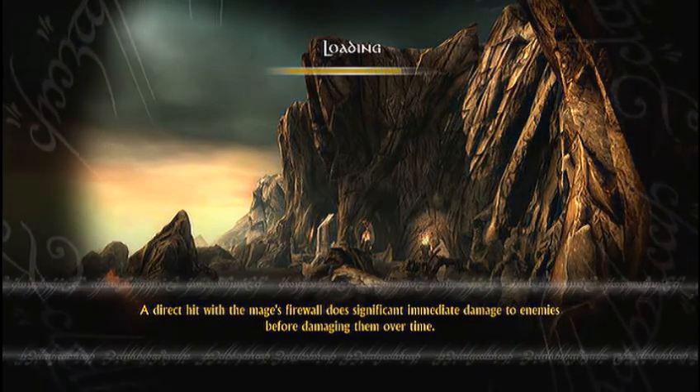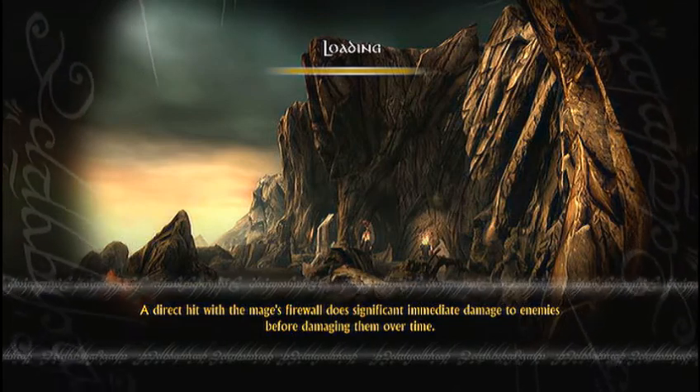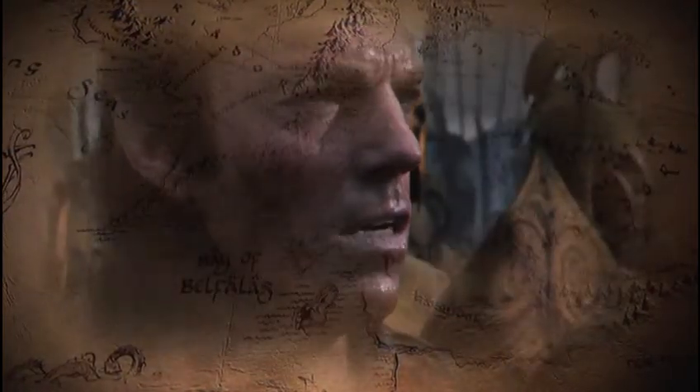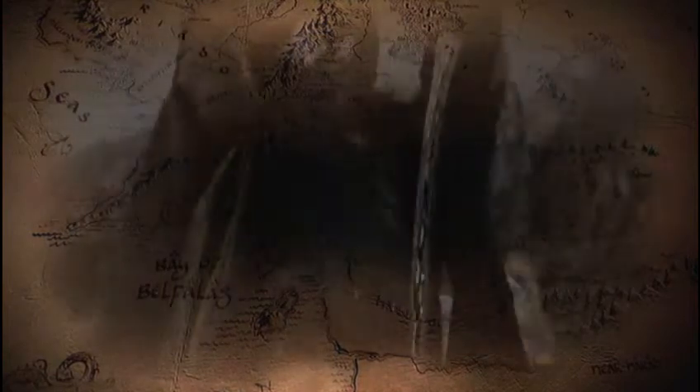Today we're going to be doing the Lord of the Rings Conquest tutorial, just to kind of help out anyone that don't feel like doing it themselves. Go ahead and let the intro play through. It began long ago when the Dark Lord Sauron crafted a ring of power to enslave the world of Middle-earth. To resist his malice, a last alliance of elves and men marched forth against his armies of darkness. In the vales of Mordor, we fought for our lives and for our freedom. Learn well the arts of war, for they hold our only hope of victory.